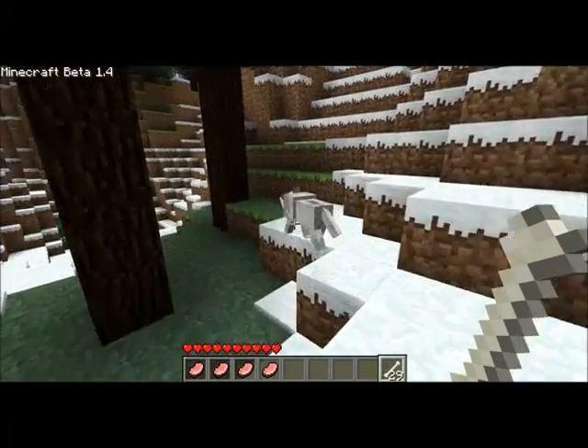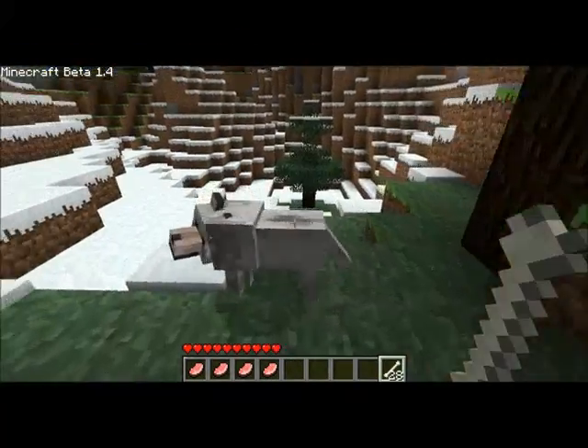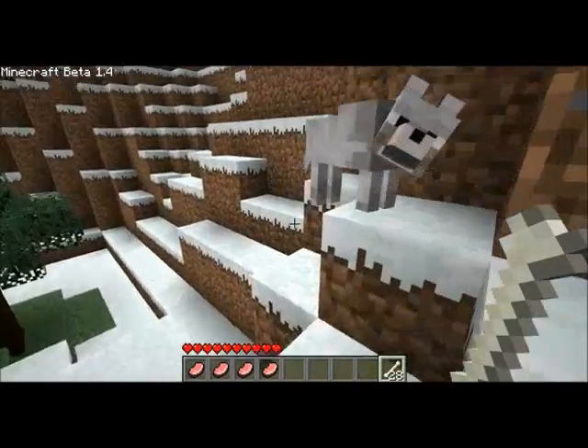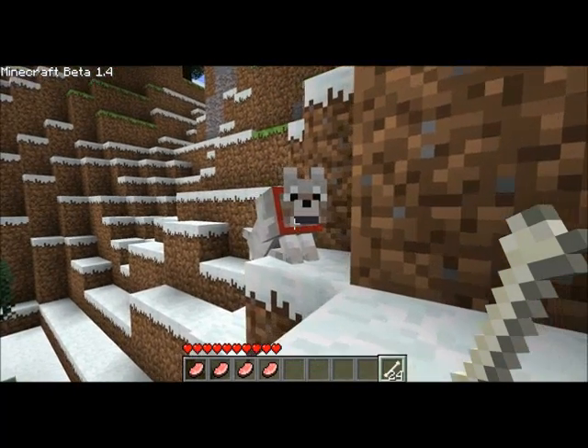To tame them you use bones — you just right click it and there we go. I think I just tamed it. Does he have a collar on? Nope. Wolf, eat the bones. There we go, he seems to like me.